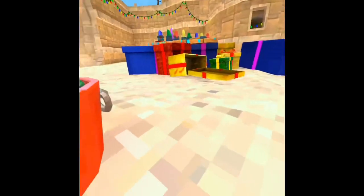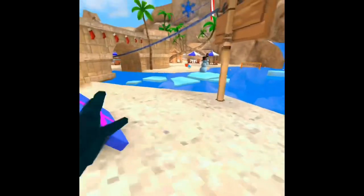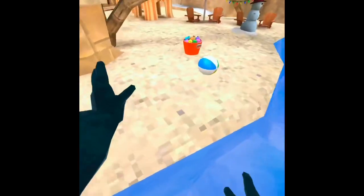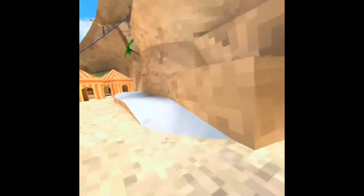Hey guys, today we're getting from beach map to mountain map without touching the colour green. This will also show you how to get to mountain map. And if I touch green lights, like from the Christmas update, it does not count.